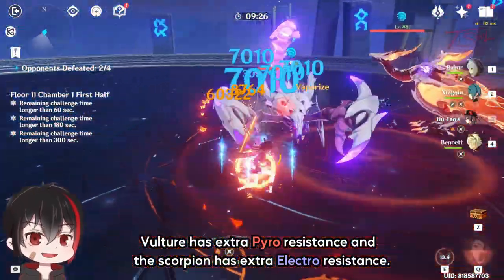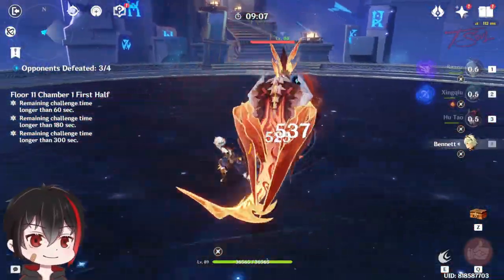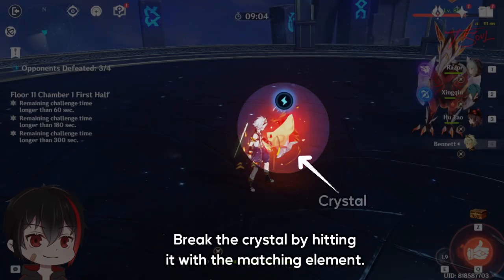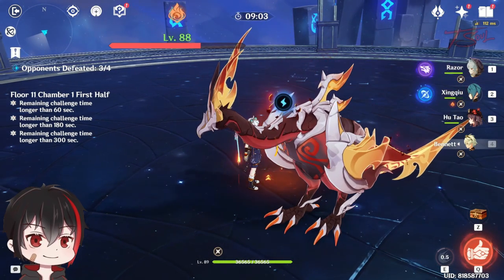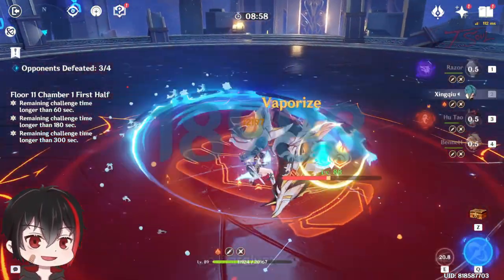The reason we want to bring the matching element is to quickly break the crystal they summoned. You can break the crystal by hitting it with non-matching elemental damage 6 times, or hit it with the matching element just once. When you break these crystals, the enemy will be paralyzed and take extra damage, so use this chance to finish them off.